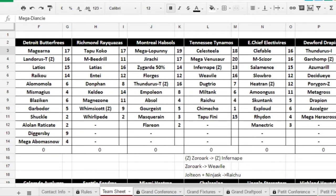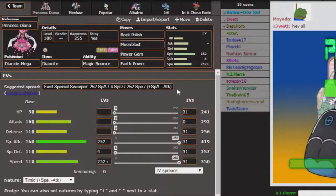My team is Mega Diancy, Skarmory, Tapu Bulu, Meloetta, Eelektross, Palossand, Scolipede, and Marill as usual. Let's go ahead and jump straight into what I brought for this battle — it's going to take a minute to load up because my computer decided to be dumb today.